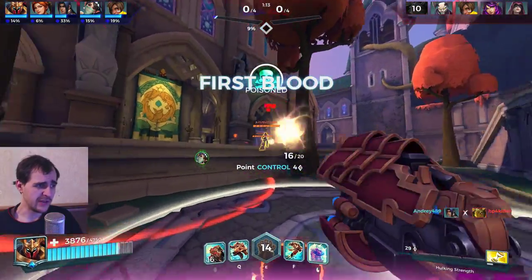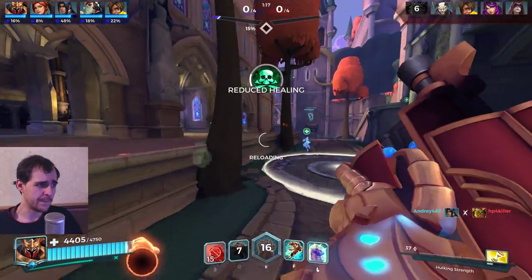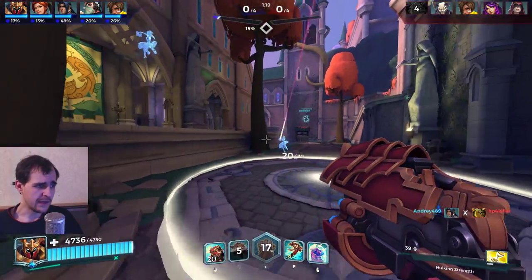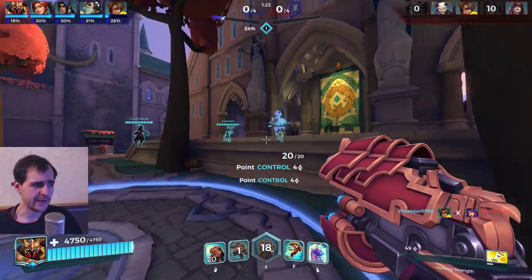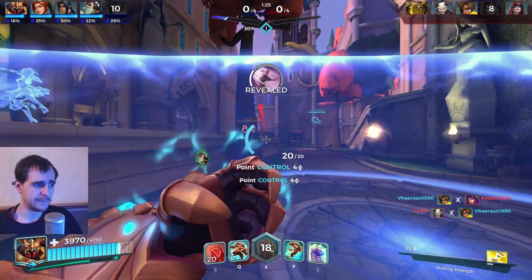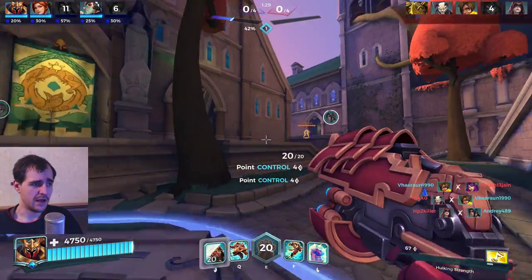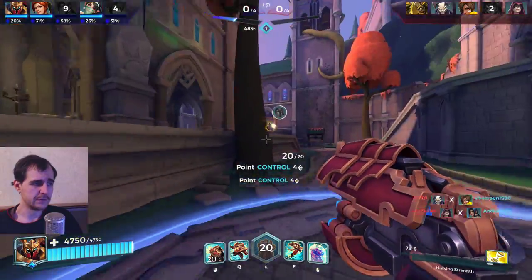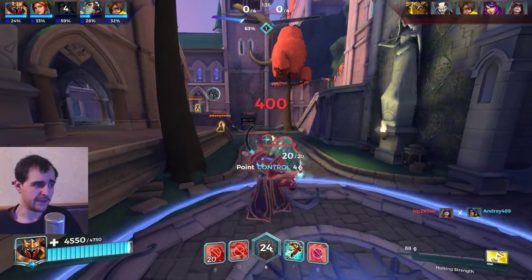His shield is basically trash - you never want to use it. Q is not so bad, there's an animation time. I should just stand on the point at least - it's basically like a control tank. His shield is kind of effective if they are right in front of you, kind of horizontally. Mako is gonna get punched in the face.